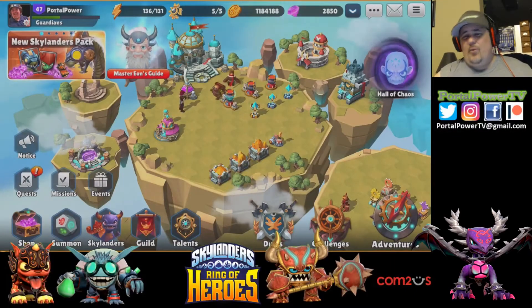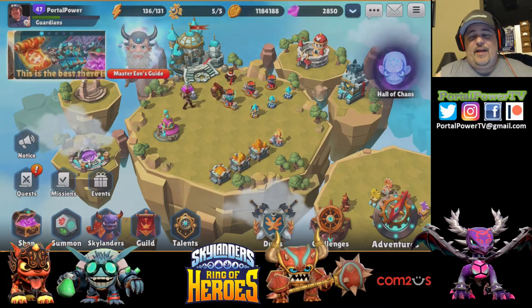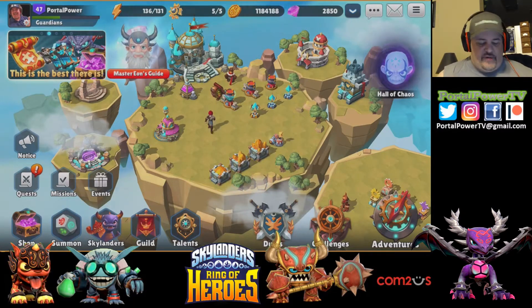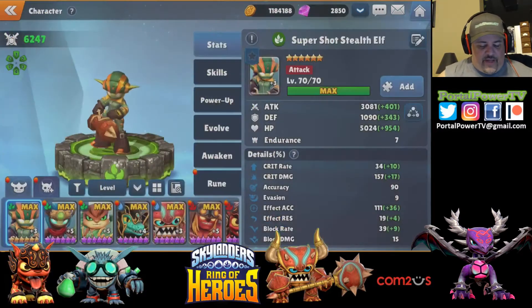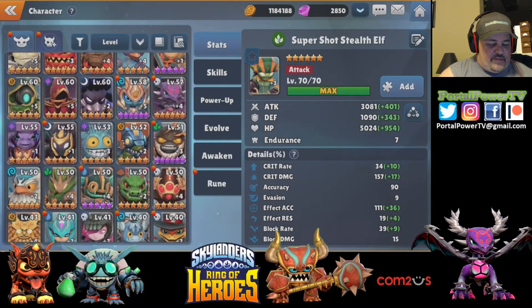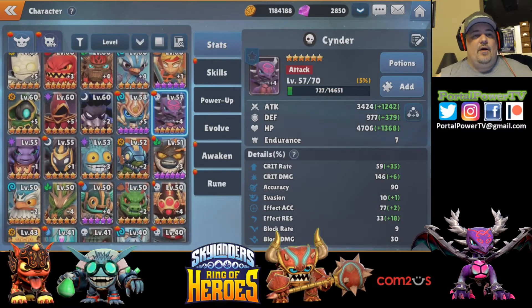Welcome back ladies and gentlemen, boys and girls, portal masters of all ages — it's Brylander with Portal Power TV, and we are awakening Cinder. I'm gonna see how fast I can do this video because we're just awakening. You guys know how the game is, don't want to spend 10 minutes doing this. Let's find Cinder real quick — did I pass her? Yes I did, she's right there.